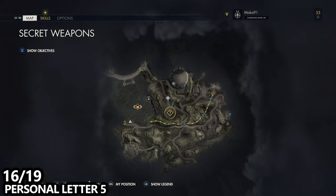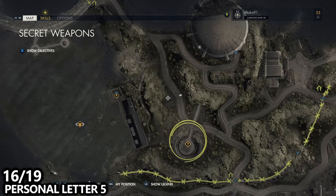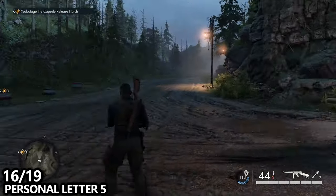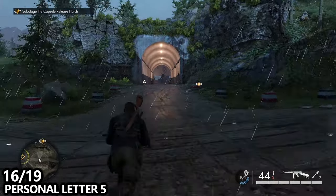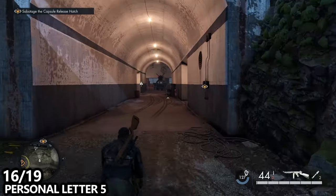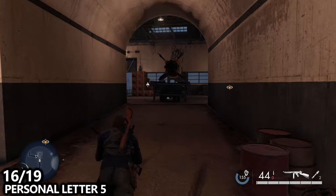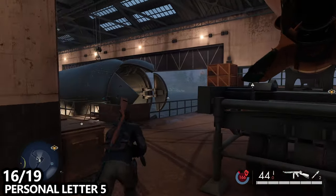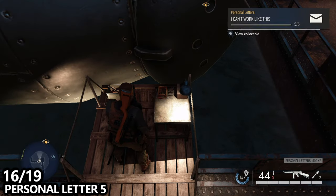Navigate back to the lowest floor of the dome and exit through the natural entrance that leads from one cave to another. There's a small outdoor portion — keep following it and there will be another indoor portion. You'll probably have to come here anyway to close the hatch as part of your main objective. Once inside, to your left there will be personal letter number five.